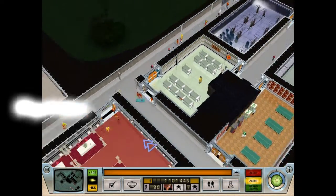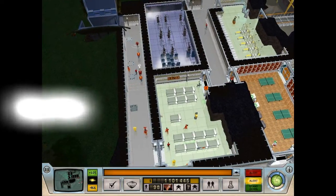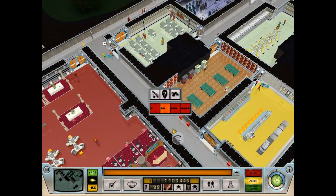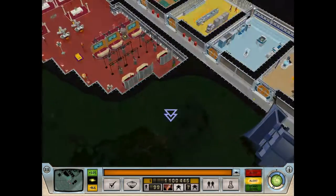Welcome back to the show everyone. In the last episode, John Steel arrived and then left — we got him fast enough and he didn't change any of the settings on my door.